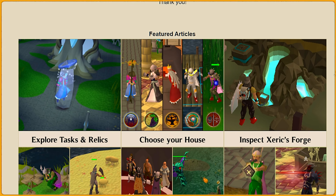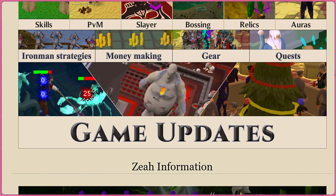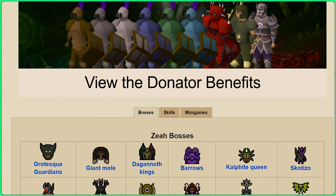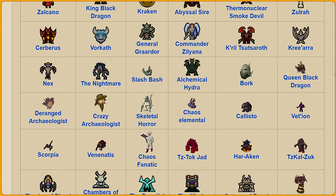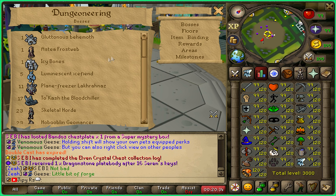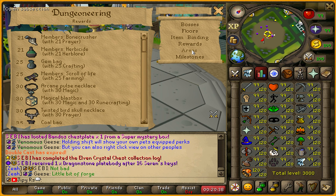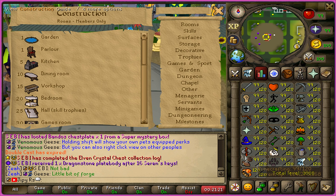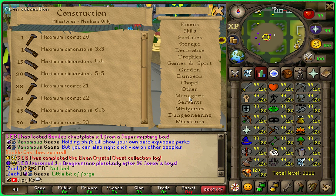If you guys are new, something they offer is a wiki which pretty much has all the updated information and guides within the game — any questions you have should be covered within the forum. If you're still confused about some of the skills, if you click on any skill they have in-game skill guides, which is perfect for a new player. They also included fully working construction, dungeoneering, and summoning — with summoning being my favorite skill ever. It's awesome how within this revision they added it in.